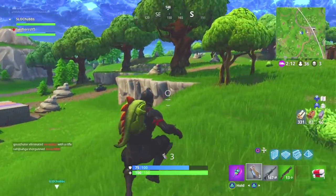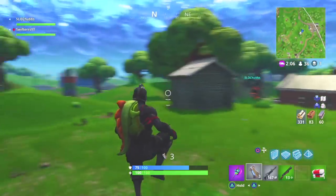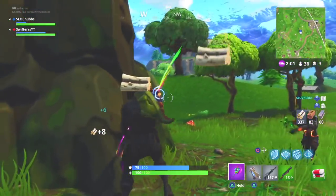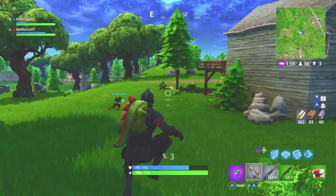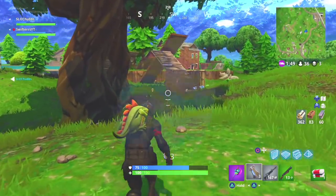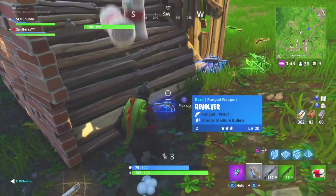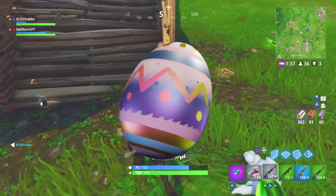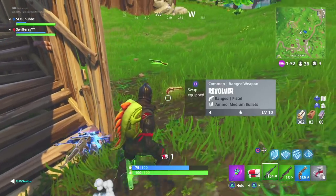Those were all of our character skins found in the patch files. With some of these characters we actually have a back bling equipped that we can go ahead and equip onto any other character skin we've purchased. The first is the Dark Void, which comes with the Dark Vanguard. Then we have the Iron Cage, which comes with the Raven legendary skin. We also have the Hard Boiled Egg back bling and the Eggshell — both look very similar and very cool, and they come with the Easter themed characters.